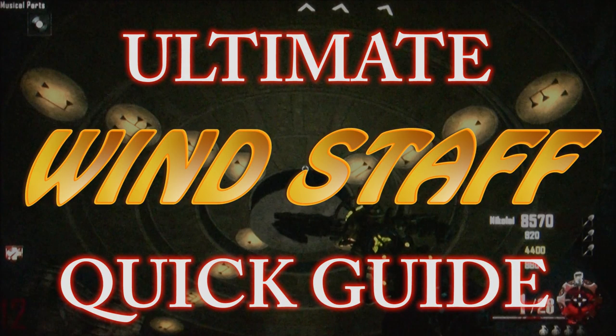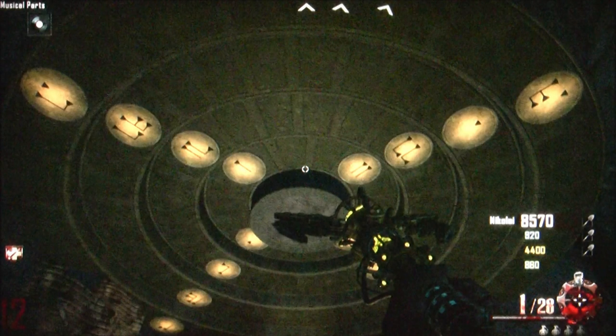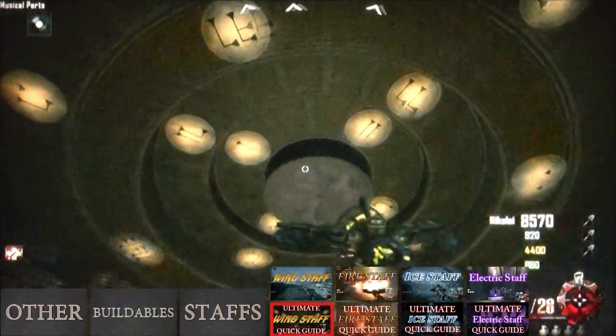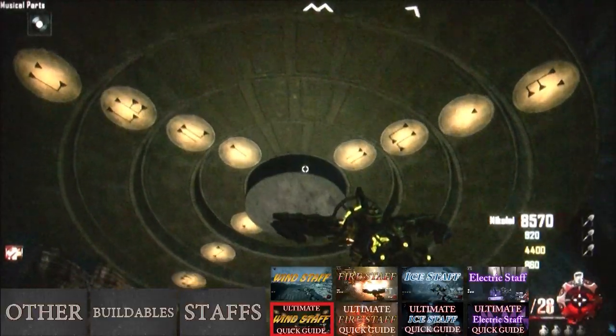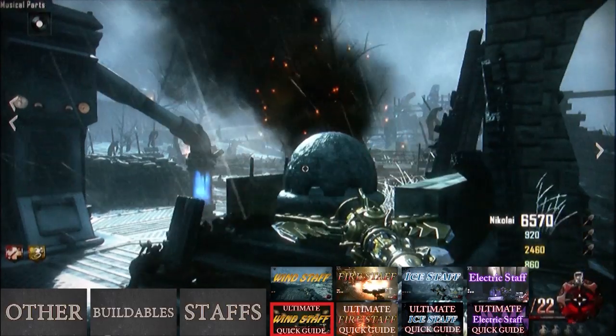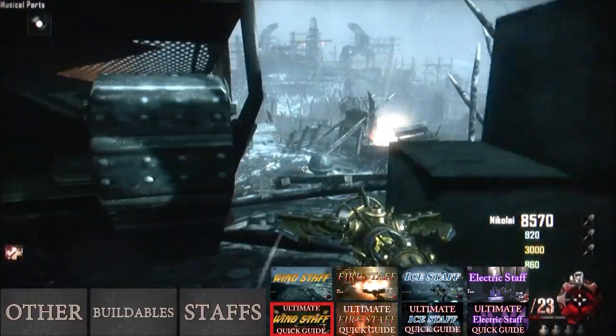Ultimate Wind Staff Quick Guide. First, you need to go to the wind platform in the crazy place. When you get there, use the wind staff to shoot the rings on the ceiling until the symbols line up like this image. This image was taken looking towards the portal with my back towards the center of the crazy place. Once the symbols are matched up, the rings will rotate up into the ceiling and you'll hear an accomplishment sound. Now run out of the crazy place and shoot three smoke stacks with the wind staff: one by juggernaug, another by stamina up, and the last behind the church on the tank path towards stamina up.